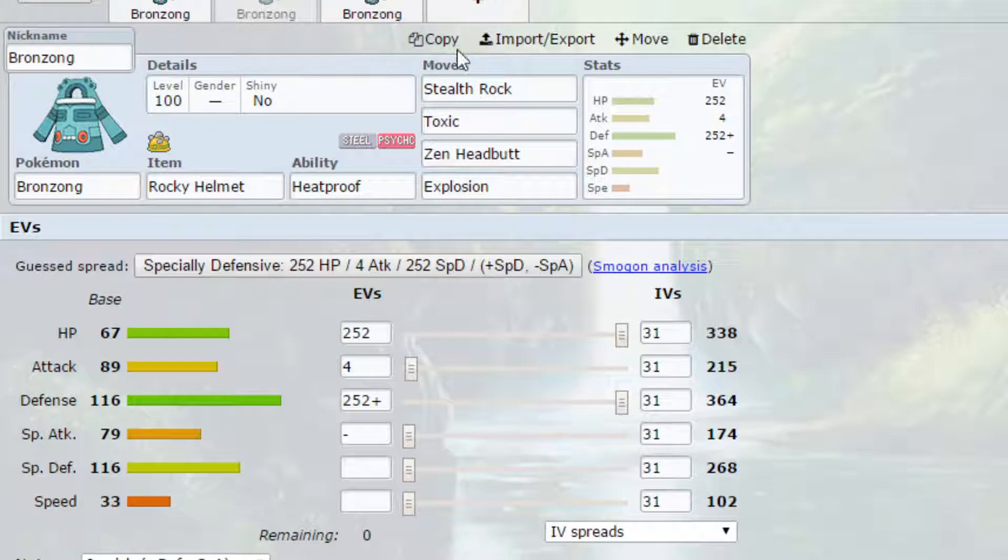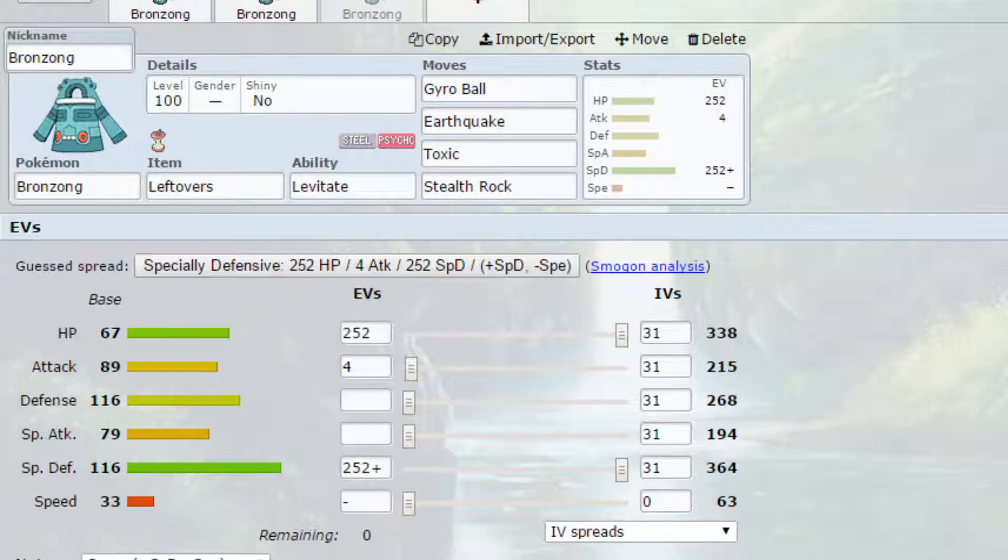The Dynamax set is very quirky. I've put Gyro Ball and Earthquake on here — when you Dynamax, Gyro Ball becomes a Max move that increases your Defense stat, and Earthquake becomes a Max move that increases your Special Defense stat. You can use one of each, and then I would say if you're running Max Special Defense, do another Gyro Ball or Max Steel Spike. If you're going Max Defense, run the Max Ground move.